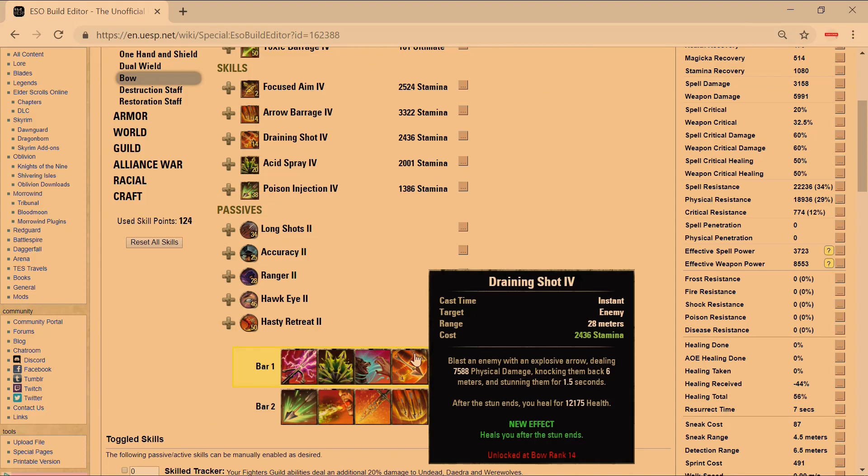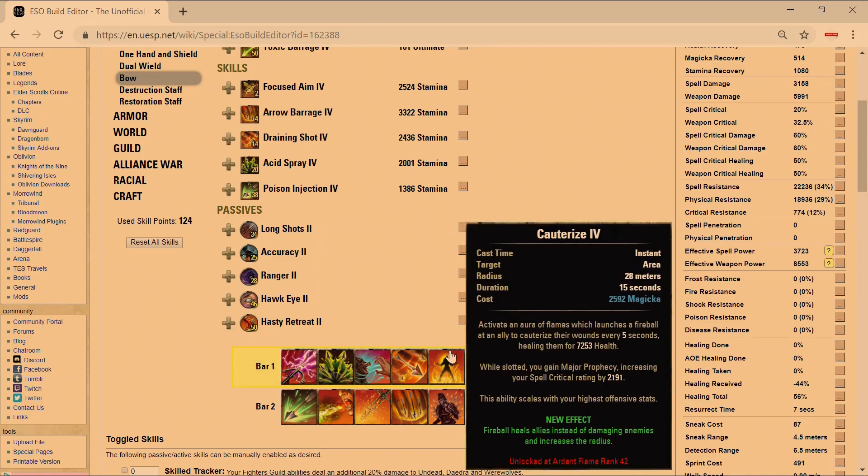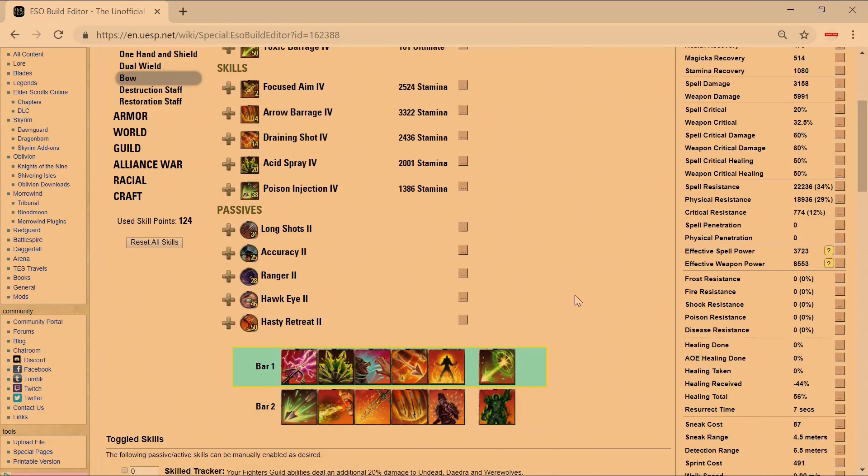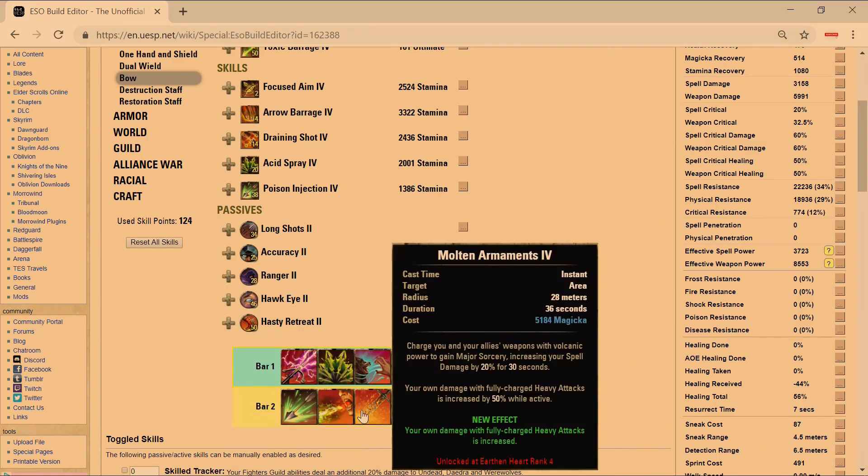Drain Shot is our burst heal with a tooltip of 12k, plus a stun with a 7,600 tooltip and solid range. Do not lead every encounter with this stun — save it for when you get ganked and need the big burst heal, since we're not running Vigor. Quarterize serves as our heal-over-time: 7,253 per tick over 15 seconds, totaling roughly 28,000 healing, and also provides Major Prophecy. It's the best fit to balance damage and sustain on this build.